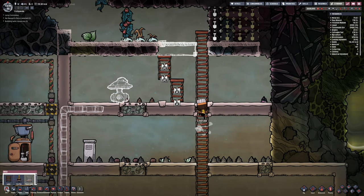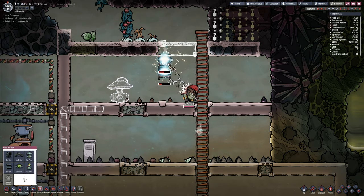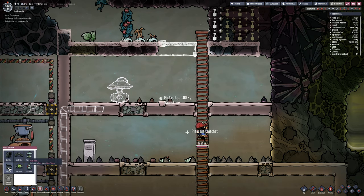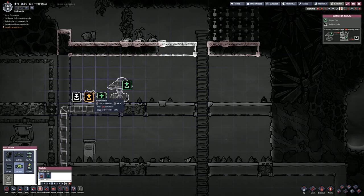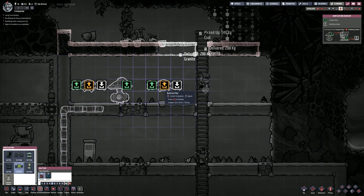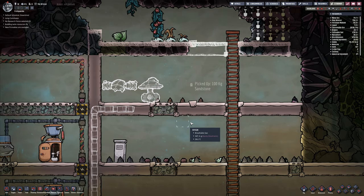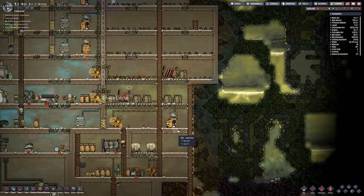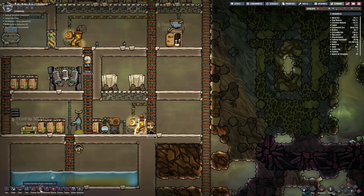I want to put two filters in succession so that I can filter out two separate gases from up here. I need a gas filter to go this side over here, so this output pipe. I'll put that one there like that. At least that's what I was thinking to do.